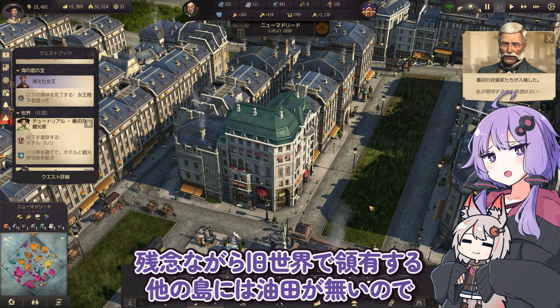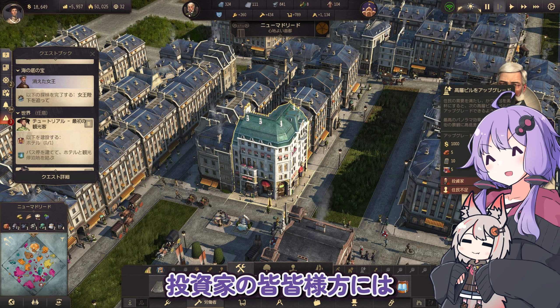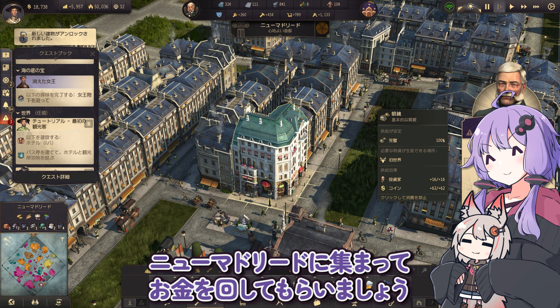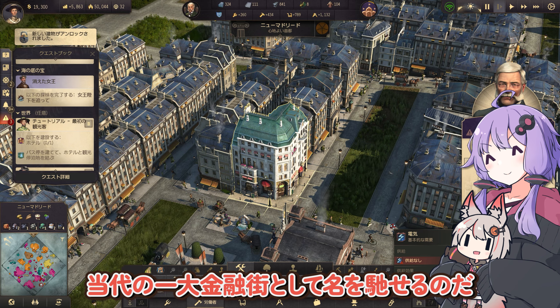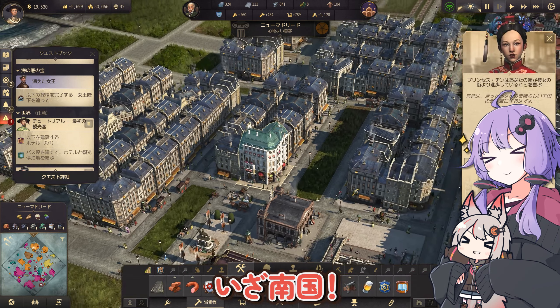ニューマドリード電化プロジェクトはこのような状況です。残念ながら旧世界で領有する他の島には油田がないので、投資家の皆様方にはニューマドリードに集まってお金を回してもらいましょう。東大の一大金融街として名を馳せるのだ。では次は新世界に戻って飛行船の建造を目指します。いざ南国。